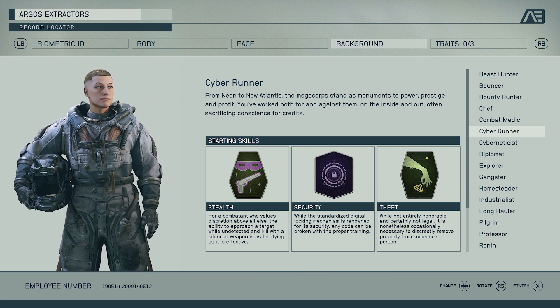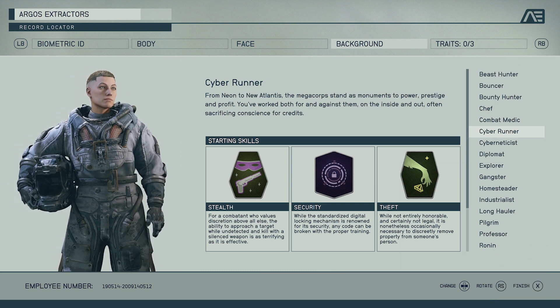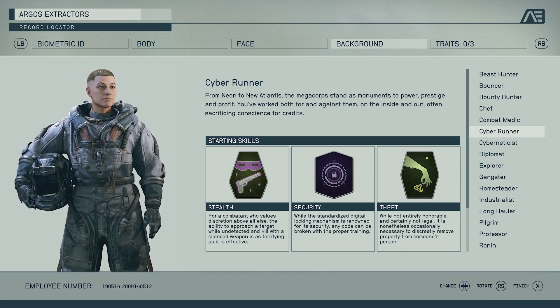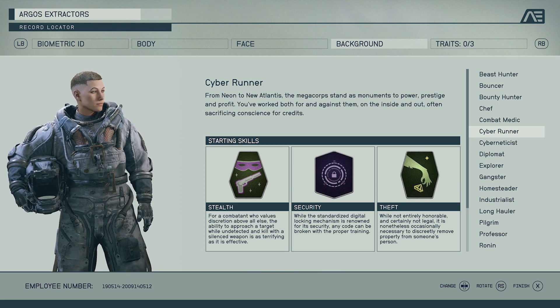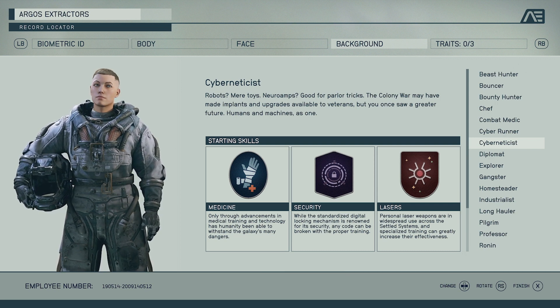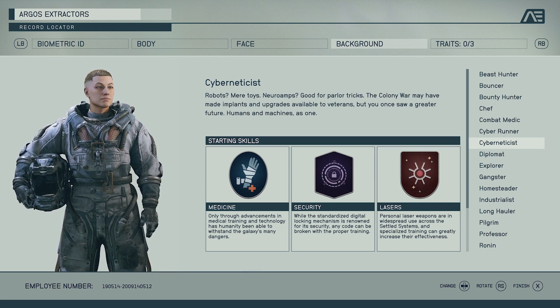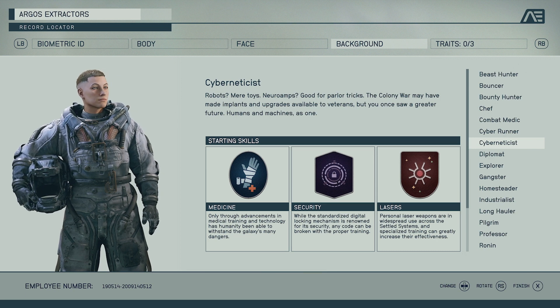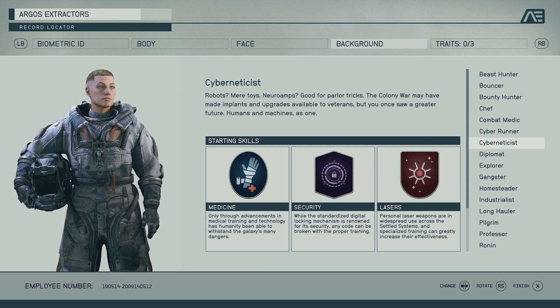Cyber Runner is your stealth pickpocket class. You've got Stealth so you can approach a target while undetected — crouch behind people, run up to them, kill them with a silenced weapon or melee weapon. We've got the Security perk so you can break into things, and we've got Theft, which means you can pickpocket people. Cyber Net Assist is your machine-type class — robots, neuro amps. You get Medicine, Security, and the new perk Lasers, which increases effectiveness for laser-based weapons. Good if you want to use robots and laser weapons.